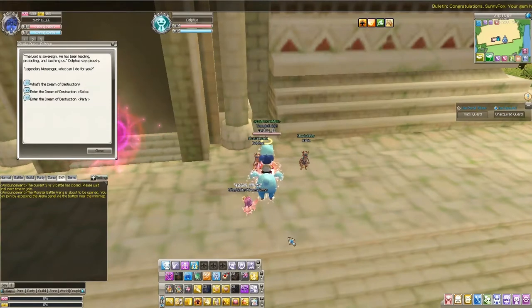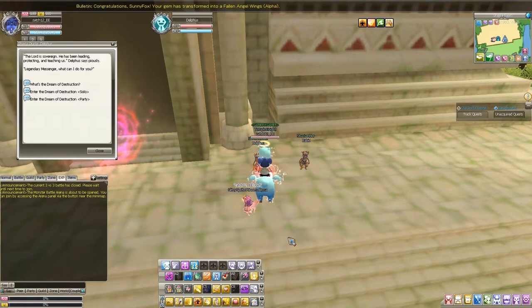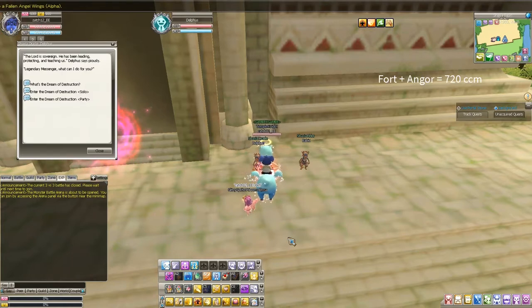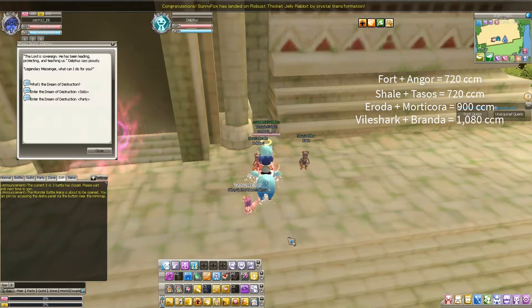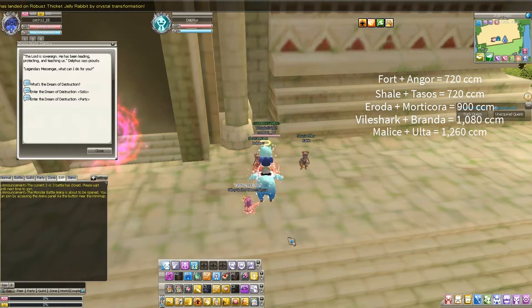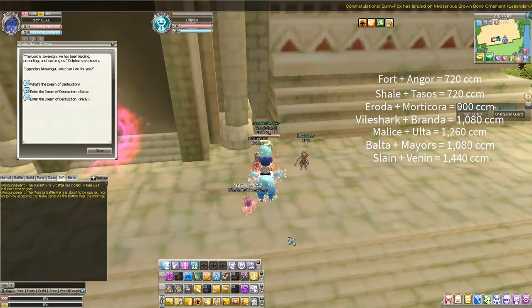We are on the last part of the fast method — part three is the Dream of Destruction dungeons. On Monday with Angora, you should get around 720 CCM. On Tuesday with Shell and Tassos, around 720 as well. Eroda and Mordecora on Wednesday, you should have 900. Vail Shark and Branda on Thursday, 1,080 CCM. Malice and Ulta on Friday, 1,260 CCM. Belta and Mares on Saturday, 1,080 CCM. And on Sunday, which is Slay and Vang, you should have 1,440 CCM.